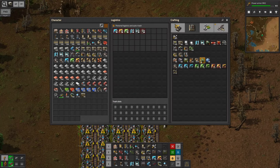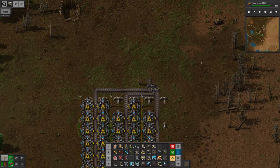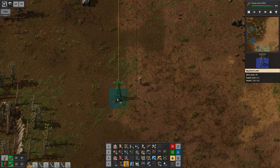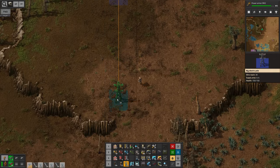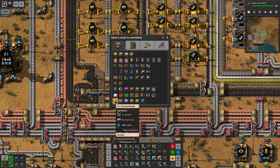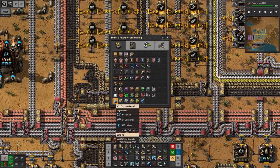With that out of the way, the next thing we probably need is a centrifuge. And obviously, I forgot the concrete. However, we can take this opportunity to actually connect the power together. To make the concrete, we are going to need iron ore — I totally forgot about that — stone bricks and water.